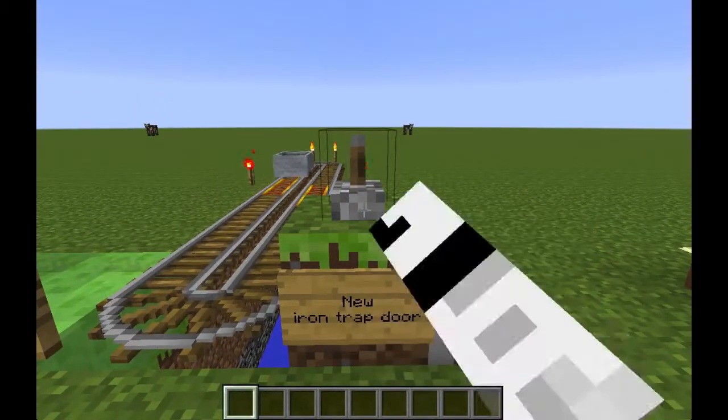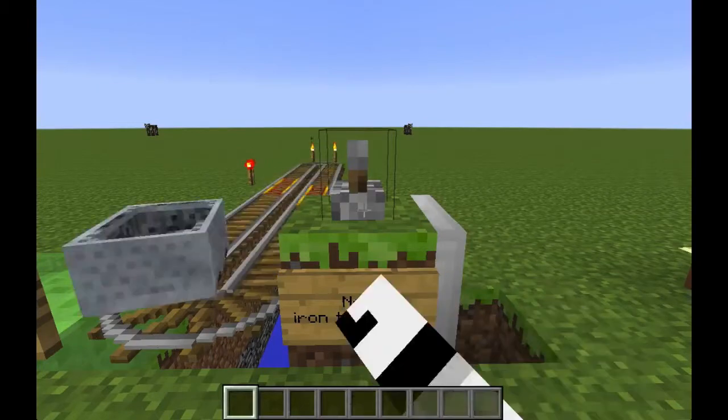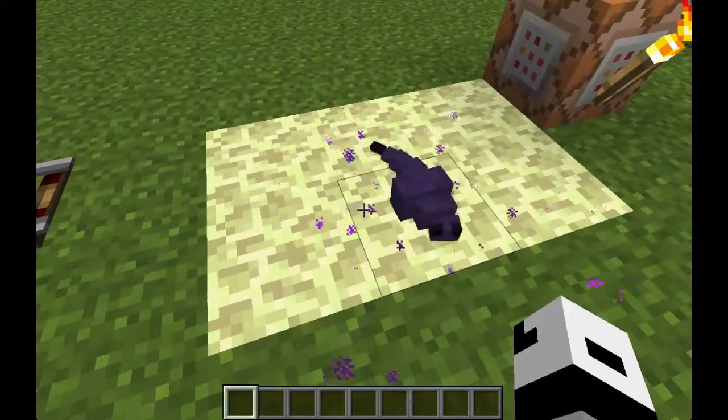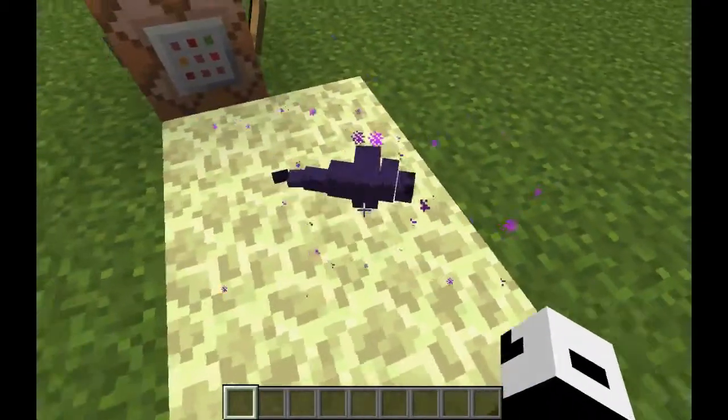Simply put, the iron trapdoor is just like a horizontal iron door. The new mob, the endermite, has a small chance of spawning every time an enderman or the player teleports.